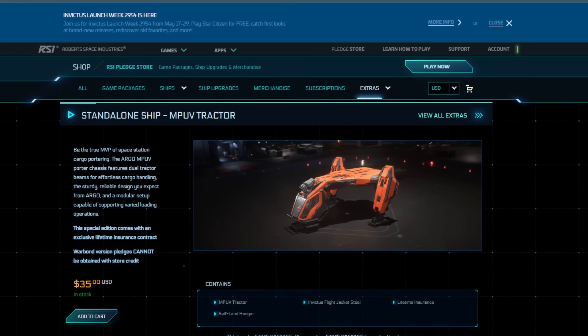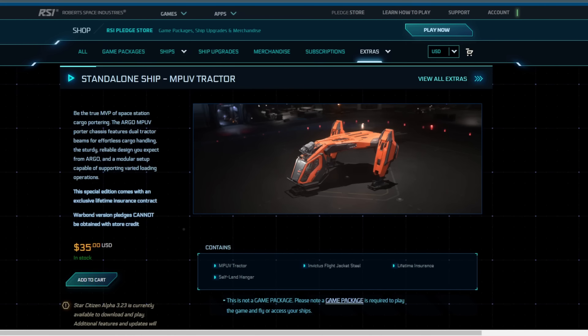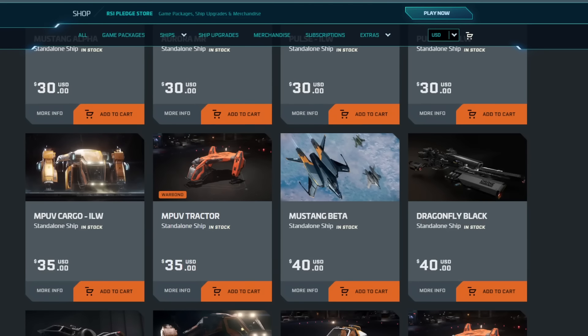There are two more available ships. One is the MPUV Tractor — this is relatively new; I'm going to read it for the first time with you. It's got dual tractor beams, so it looks like it's going to be a cargo maneuvering ship. It's going to be a modular ship too, so they'll probably have different modules that you can attach to the undercarriage. My guess is this will be the only module anybody ever wants because you could put the cargo connector there and probably the troop carrier too. It's a $35 warbond with LTI — might make a decent starter for a chain.